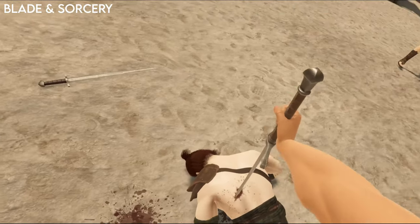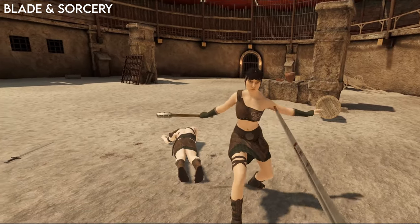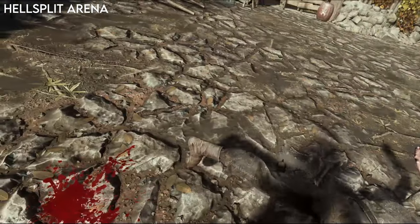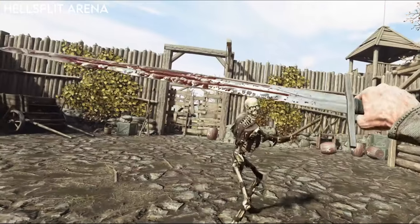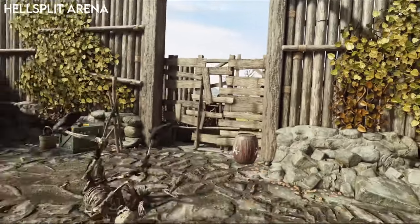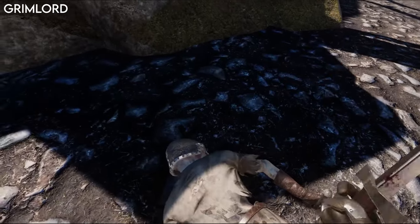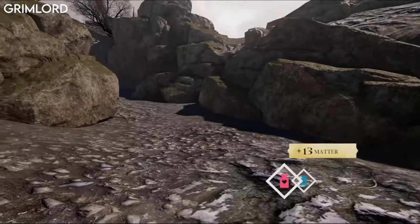Stab attacks are very effective in Blade and Sorcery, usually causing instant death to the body or head. The blade has a good amount of resistance going in and out, and some enemies have armour so you can't stab those. Stabbing is very effective on zombies with no armour in Hellsplit Arena, but it doesn't work on skeletons or chainmailed zombies. It feels like they've improved this since last time — before it felt like butter, but now the blade will get stuck, making it feel more realistic and leaving you exposed while you pull it out. Grimlord's stabs can be effective, but weapons don't really pierce or get stuck. A stab to the face can cause an enemy to fall to the ground, giving you a chance to pound them until they die, but don't expect any quick kills.